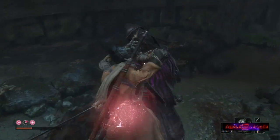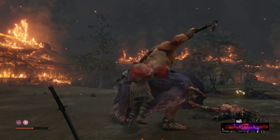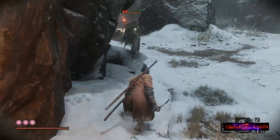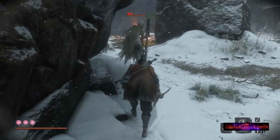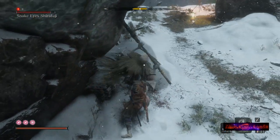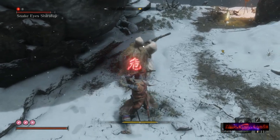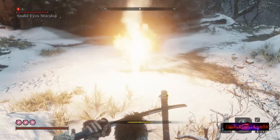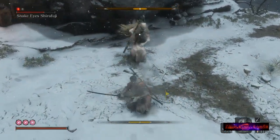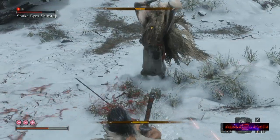Number four: always try to stealth backstab the boss before engaging in face-to-face combat. Not every boss can be snuck up on, but many can, and sometimes it's not obvious that you can pull it off. For example, fighting Snake Eyes Shirafuji — when you first get to that area, she sees you right away. What I did was run past her across the bridge into the gunfort, found the next sculptor's idol there, and made that my spawn point. Then I made my way back and approached from behind to get the backstab in before engaging in hand-to-hand combat.